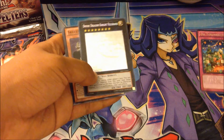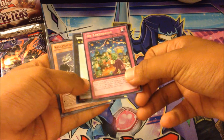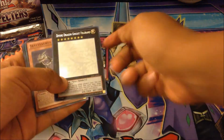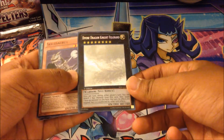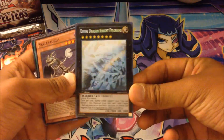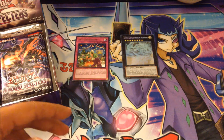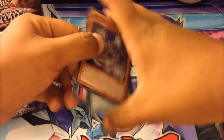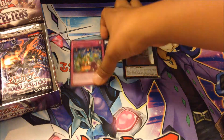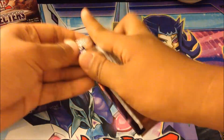Oh my gosh! We got an old token bomb bomb and a ghost rare Divine Dragon Knight Felgrand! Ghost rare! That is awesome — very good start. I am impressed with this opening so far.